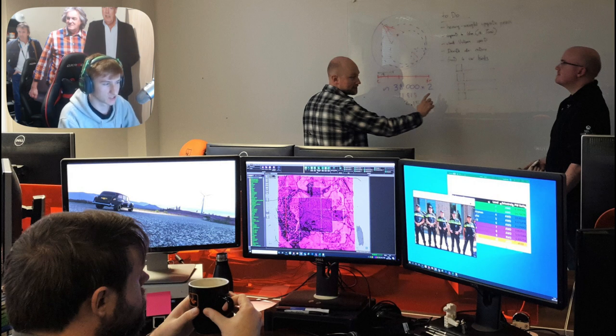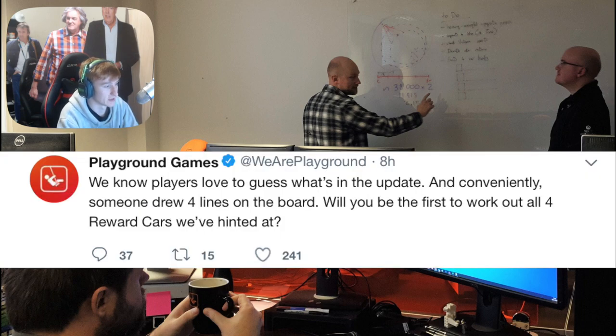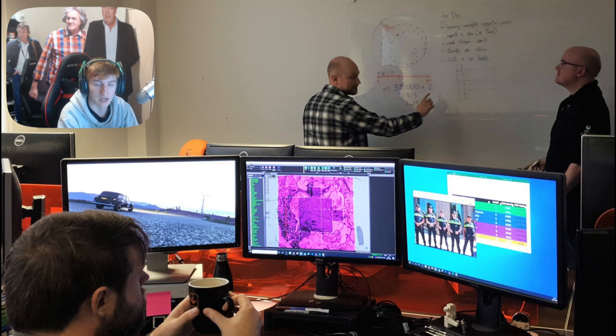Here is the image in question. And as you can see, there's a little bit less things on here than usual. But as always, we have the whiteboard, we have the monitors, and then the things scattered around the monitors as well. Now, it's worth mentioning that Playground Games did actually tweet. To me, this tells me in this image we're studying today, there are four clues hinting towards four of the new cars. It seems we're only getting four new cars this week.